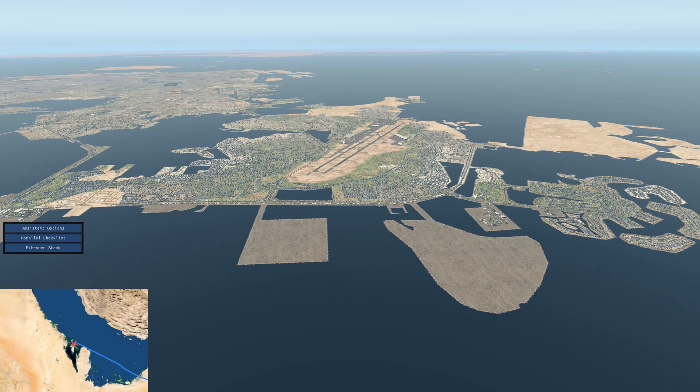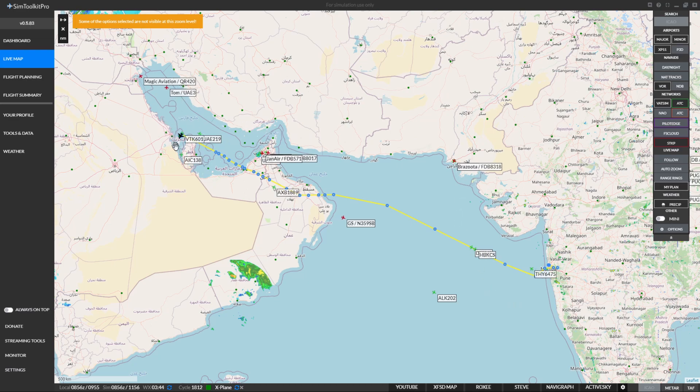Today's plan — let's go over to Sim Toolkit Pro to look at the route. We're here at Bahrain International Airport and we're flying all the way to Mumbai, VABB. This is a monster flight, up there in my top five routes. I was initially planning on breaking it into two legs, but things have cropped up and I've only had the opportunity to do night flights, so we're doing this long flight in one go.